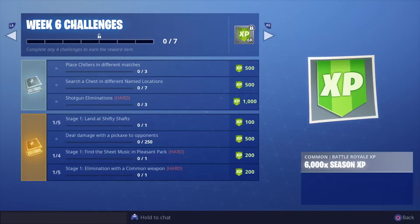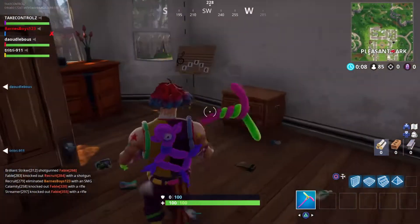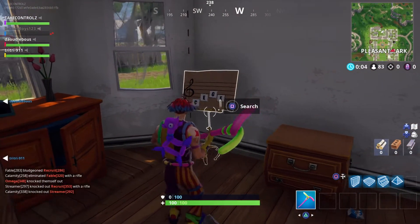Yo, what's happening guys, back on Fortnite and the week six challenges are here. If you look second up from the bottom: find the sheet music in Pleasant Park. We're gonna go do that — it's stage one of four, so all four stages involve finding things. Let's do it. There's the sheet music from Pleasant Park.